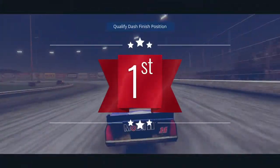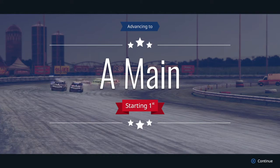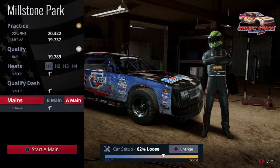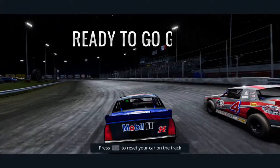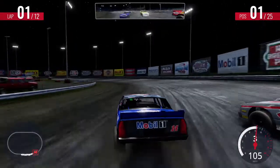We're going to stay on pole for the B main. And we did it a little quicker — that's good. Track's coming to us. Now it's time for the race that everyone has been waiting for: the street stocks A main feature. Yeah, on pole with Tony Stewart's Car Quest 14. The flags are waving green and we're underway.